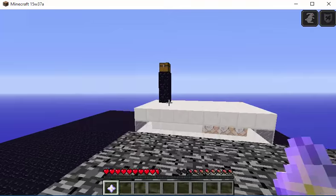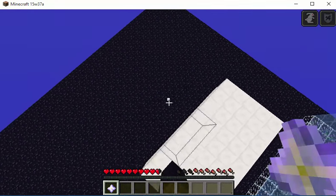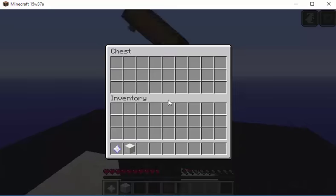Nether stars. Jump, double — no! There's nothing in the chest. I want to use this. At least I found another block.